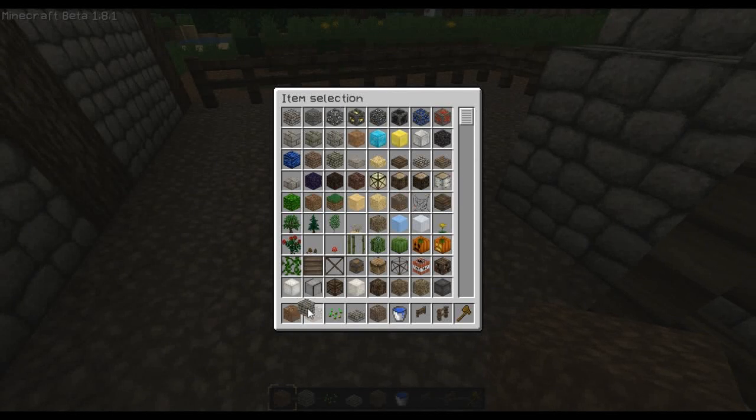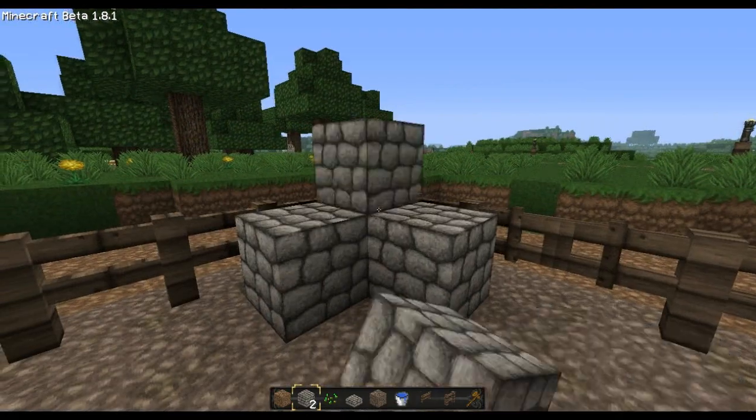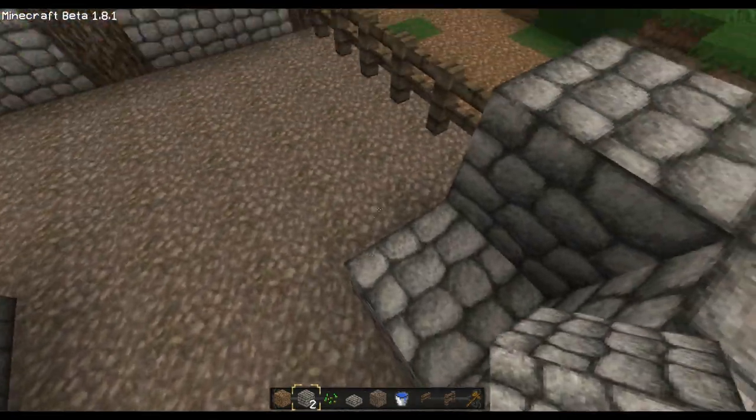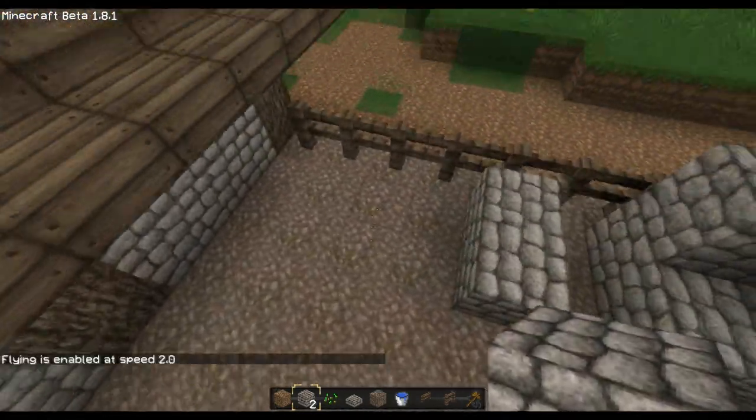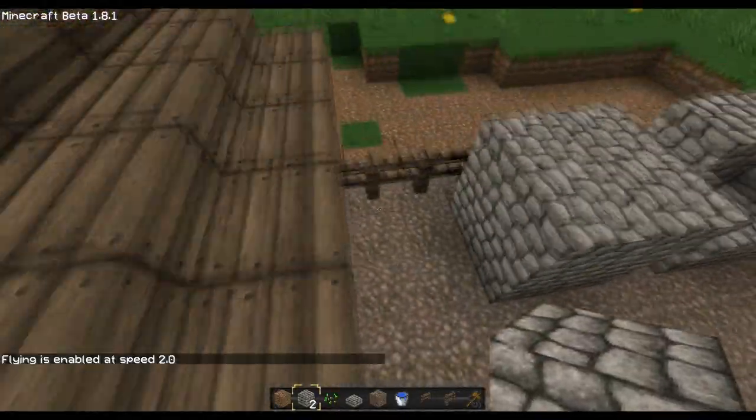There's our little gravel floor, and we're going to take some cobblestone. I've really got some cobblestone. I'm just going to pile it up into nice little stacks of four.